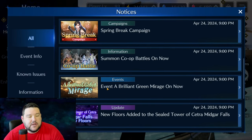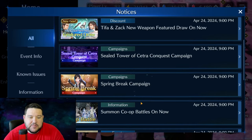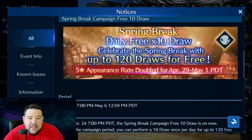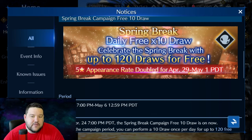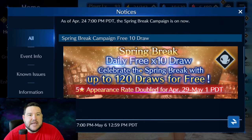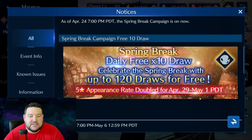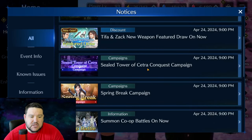There's a new event, which is great. I will briefly go over the new weapon, which I'm pretty excited about. The Spring Break Campaign is pretty cool because we're getting another 120 free draws — 12 days of 10 draws. And then for five days, the five-star appearance rate is doubled. So this is a really big deal, and you definitely don't want to miss out. Make sure you're logging in to pull from April 29th to May 1st. I've gotten a lot of my OB-6 weapons from doing all of these free pulls, so don't sleep on those.